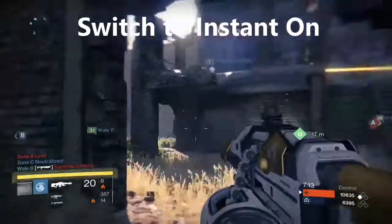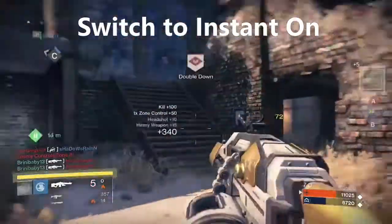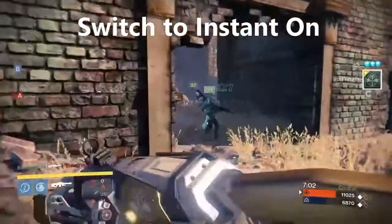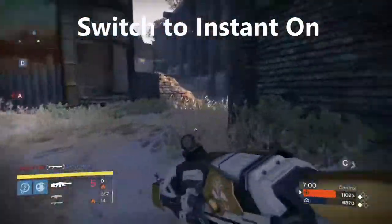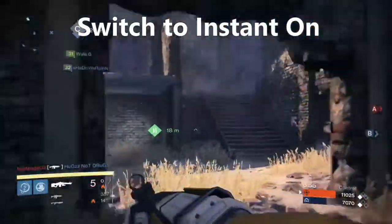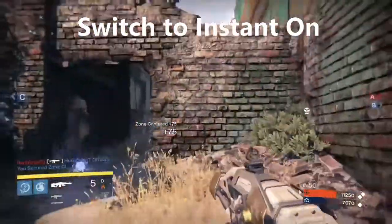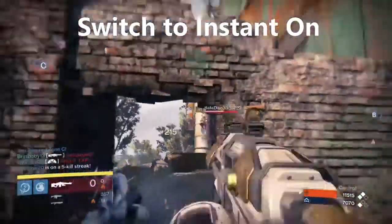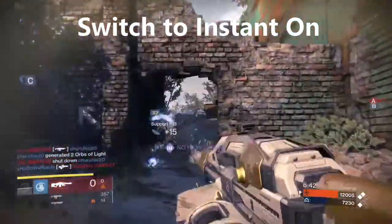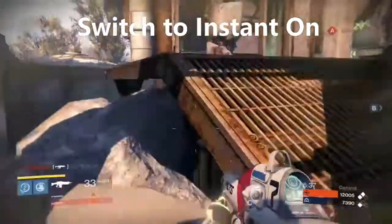Step number two is to switch to instant on mode, which you can accomplish by going to Settings > Power and Startup, and then go ahead and switch to instant on and choose whatever features you'd like under that tab. This was not in the YouTube video I had watched, but I had read a lot while looking into this issue where people were saying they fared a lot better using instant on mode. I don't particularly like it, but I like making YouTube videos a lot more, so I decided to give it a try, and so far it's been working out okay.